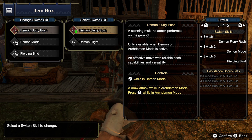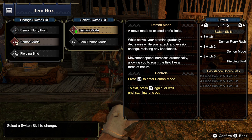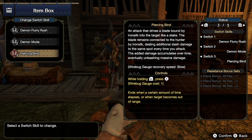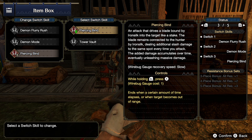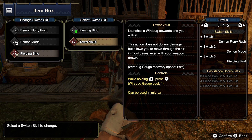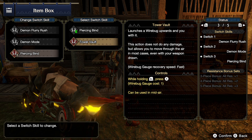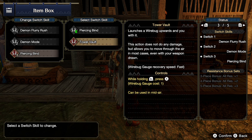For demon flurry rush you can replace it with demon flight. For demon mode you can replace it with feral demon mode, and piercing bind — which is the wire bug skill — you can replace it with another wire bug skill called tower vault. We're going to get into every single one of these skills, including the originals, what they're good for, what they're not good for, and how to best effectively use them, as well as how to learn them.